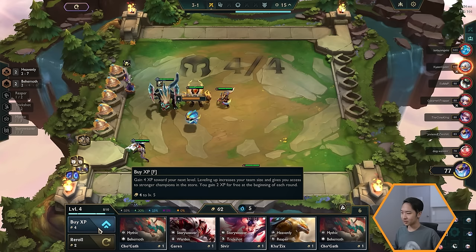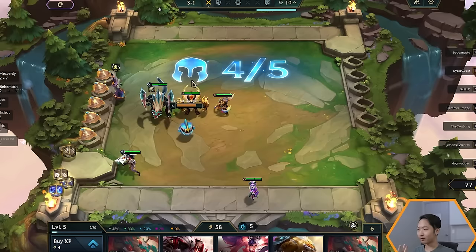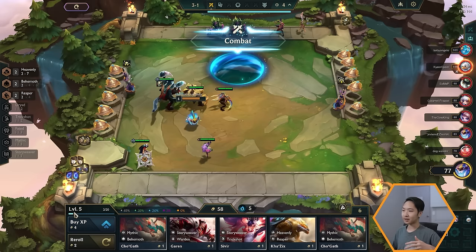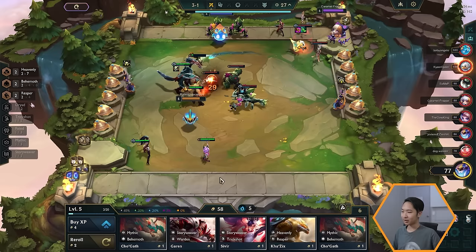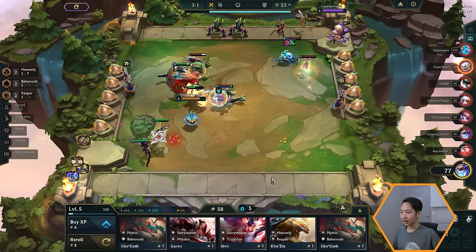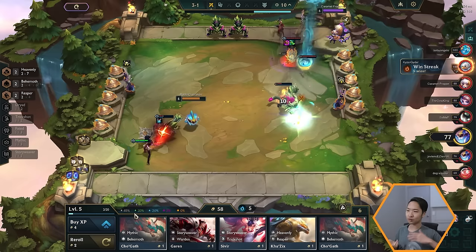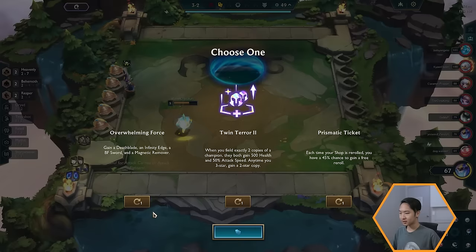Leveling up allows you to play extra units — your level and unit count correspond to each other. There are some exceptions from augments or items that let you play more units, but generally if you're level five you can field five units. Another important reason to level up is that it increases the unit odds in your shop. At lower levels you have a higher chance to see low-cost units. As you level up you see more rare and expensive units, reflected in the odds: for example, 45% for one-cost, 33% for two-cost, 20% for three-cost, and so on.